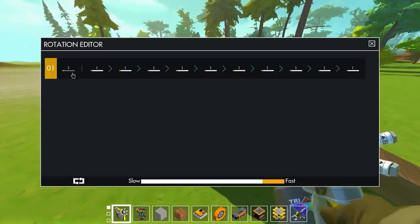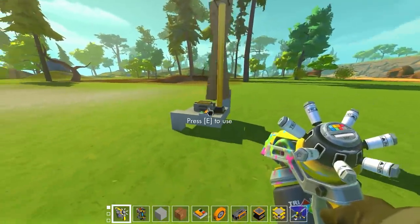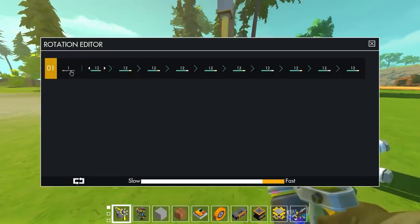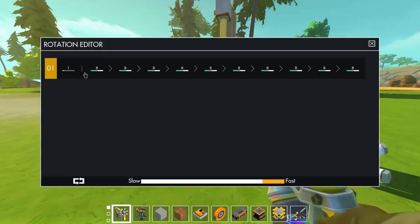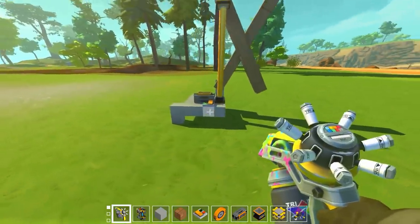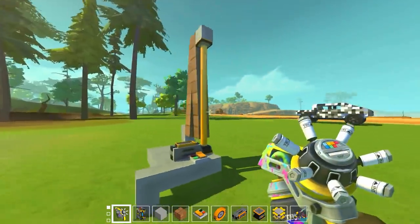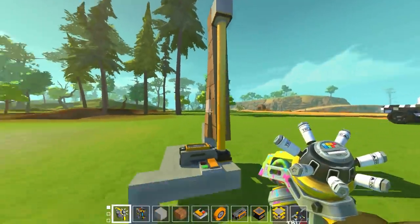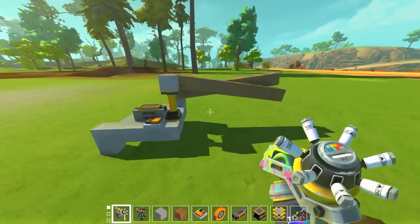So if we give it a minimum distance of one — okay, that's the problem — and then a maximum distance of... 15 is not good. 10? 8 is resting. So it's like seven and a half we need. We might honestly need number logic just to get this piston to be like 7.8 or whatever. But look at that — it actually works as a scissor mechanism!